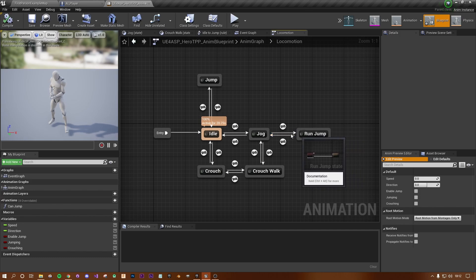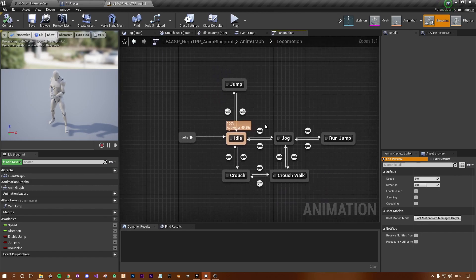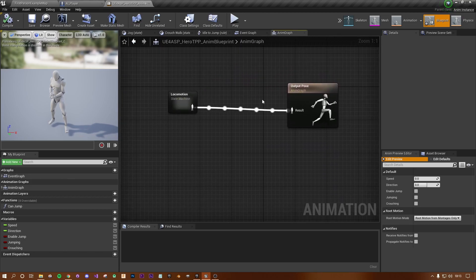To jog your speed needs to be greater than 10; to jump you need to be moving slowly and press jump; to run-jump your speed needs to be greater than 10 and you press jump. I recommend poking around these transitions to understand how they work. What we need to do is go back to the animation graph and right-click to break the link from the locomotion machine.